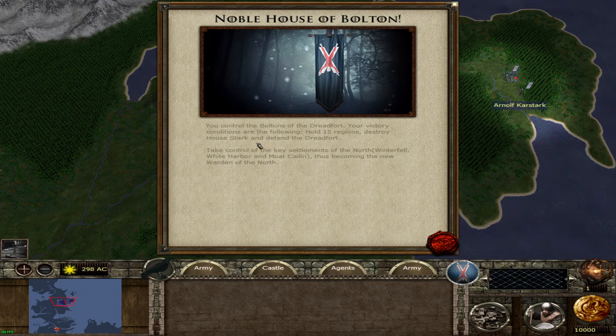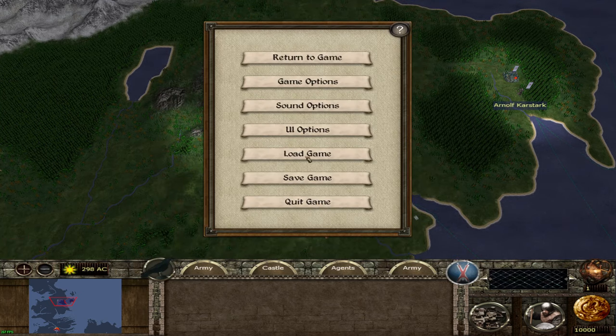Noble House of Bolton — you control the Boltons of the Dreadfort. Your victory conditions are: hold 15 regions — I know it doesn't seem like many but you'll see why it's going to be tough. Destroy House Stark. Technically we don't have to destroy them because looking through the script it says we actually have to outlive the Starks. Defend the Dreadfort. Take control of the key settlements of the North: Winterfell, White Harbor, and Moat Cailin. Moat Cailin is held by the Greyjoys; White Harbor and Winterfell are held by the Starks.